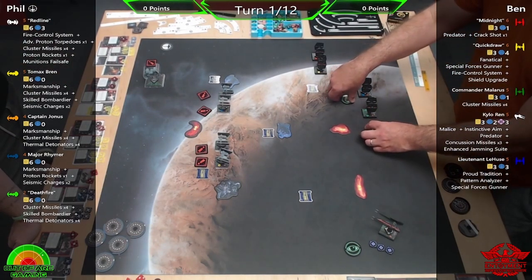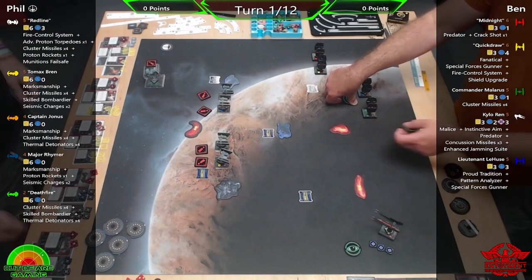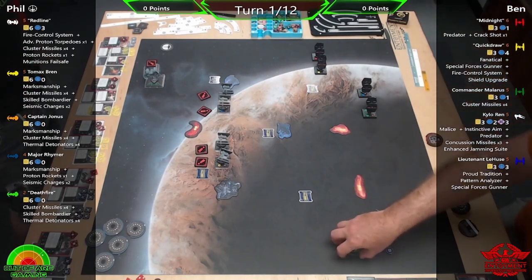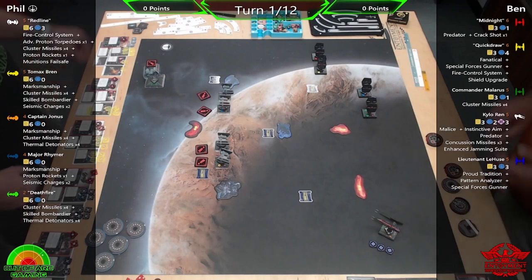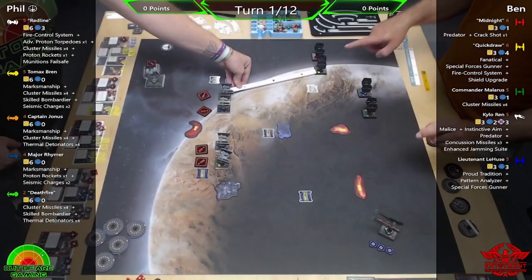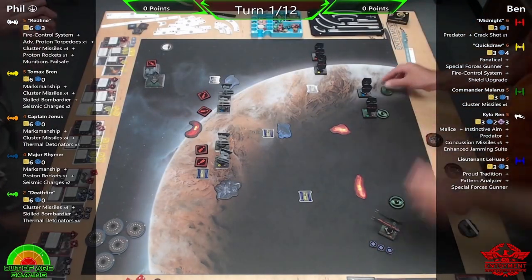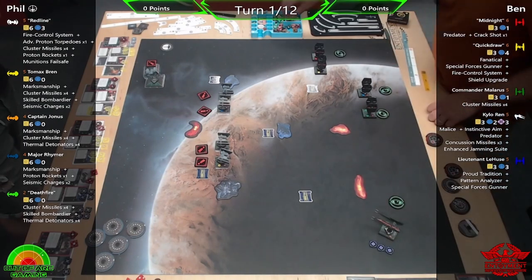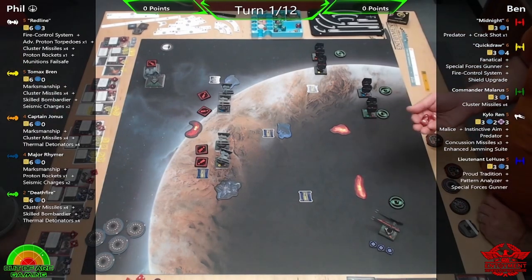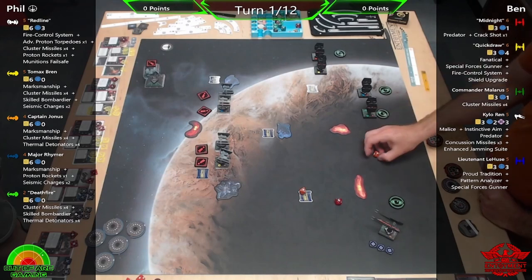Road is going to be quite important, especially at that initiative-five step. If I want to get any target locks, it'll be nice for Ben to get road so I know where he's going to be. We do actually have a shot in the first turn — Ben's just putting those tokens back. Quick Draw, who has the shot, didn't have any tokens unfortunately.